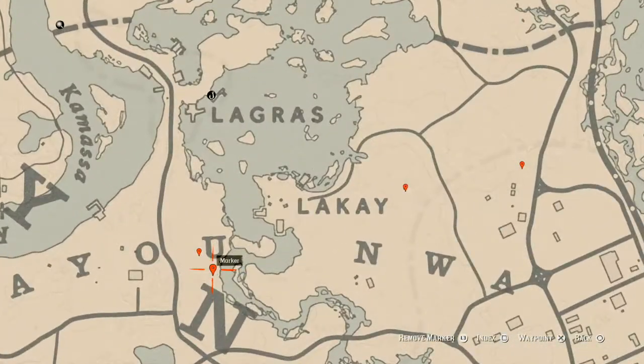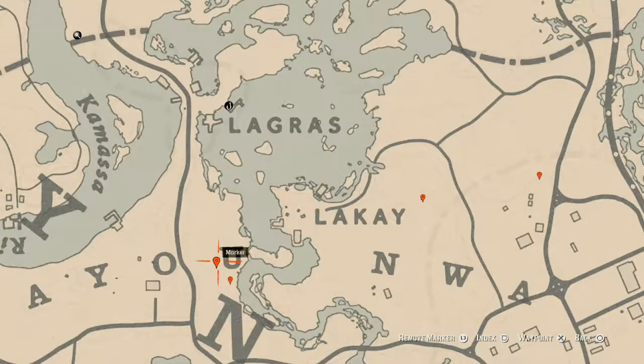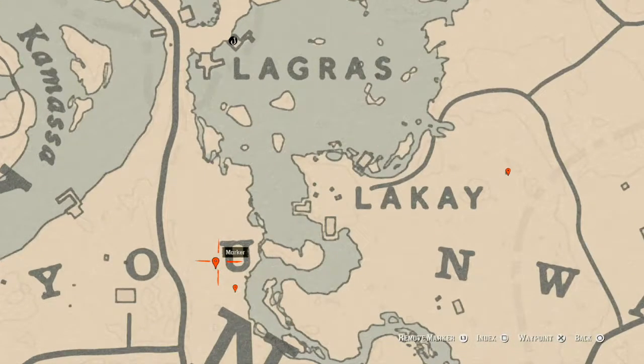Right here at the next marker you will find a bird egg — it's a heron egg (H-E-R-O-N) in a tree. Shoot it down with a varmint rifle or a bow using a small game arrow. Right next to that bird egg you will find a random fossil. You need your metal detector for this one — there should be a tree or tree stump right in this area that indicates where it is.